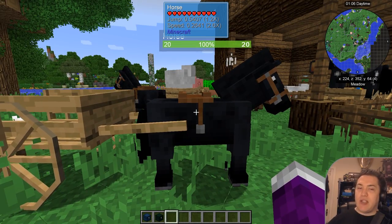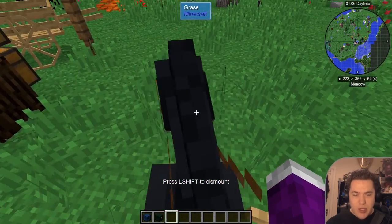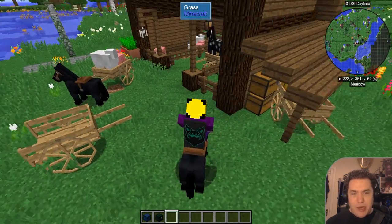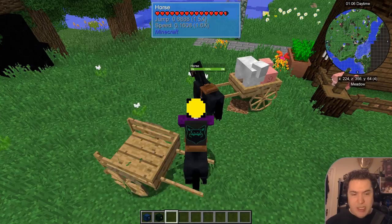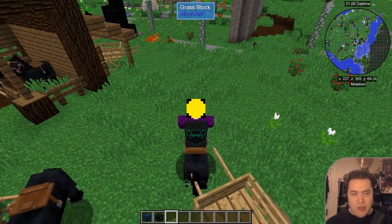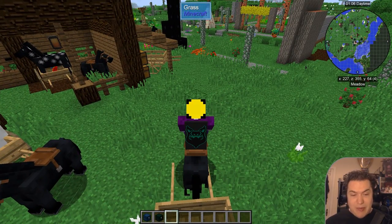If you want to use the horse with the cart, you have to set up a keybind. Basically, you ride your horse in front of the cart, press the button, and then the cart attaches to your horse. The same button detaches it. Very helpful, very simple.